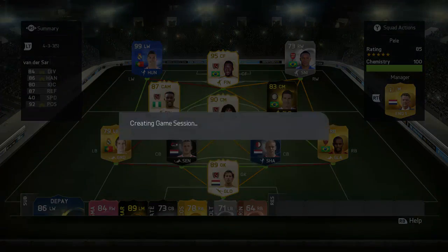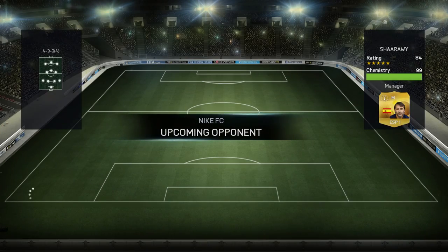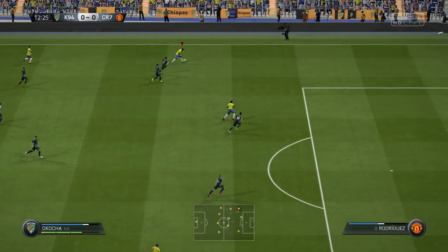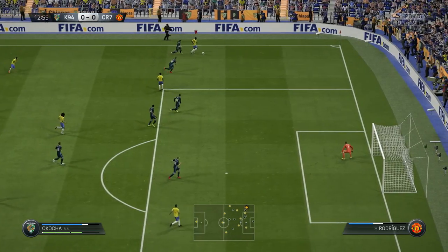Hey, what's up guys, it's Kazooie here and welcome to episode 130 of Skill to Glory. We're going to start off with the first game of the episode, coming up against a pretty strong looking team — especially those four players: Marco Reus record breaker, Cristiano Ronaldo, Neymar, and also Gareth Bale playing as a center attacking mid.